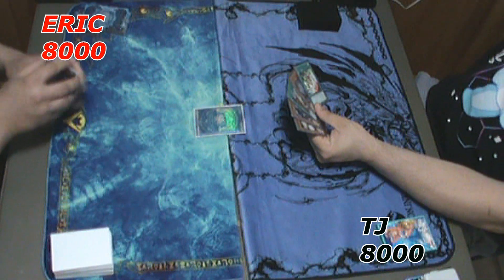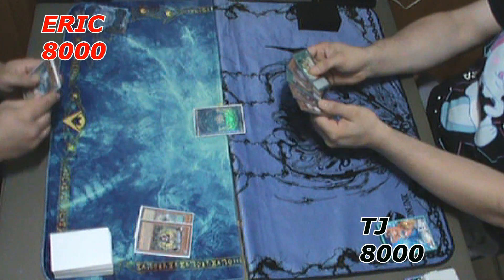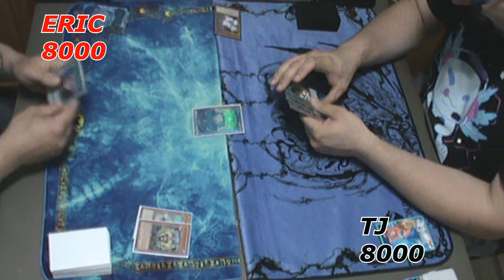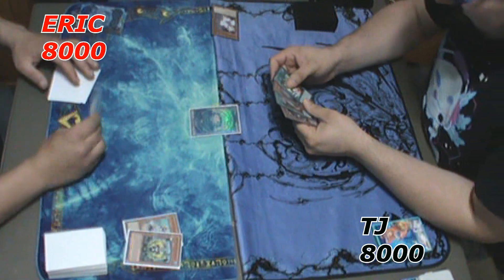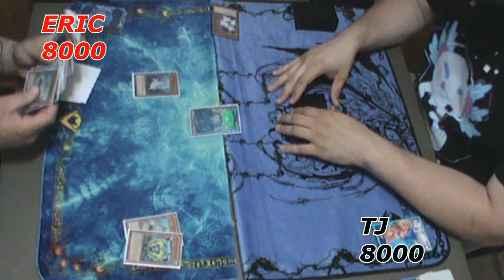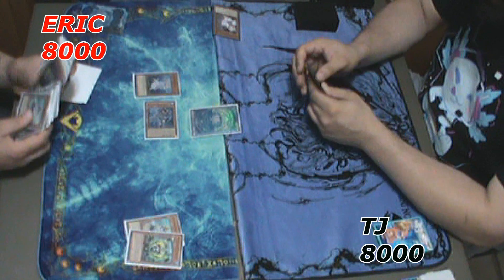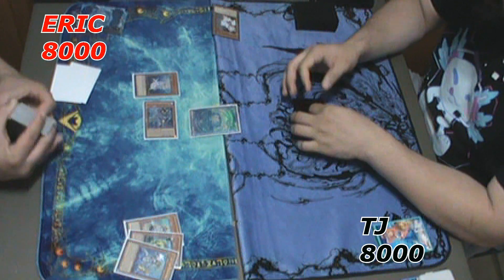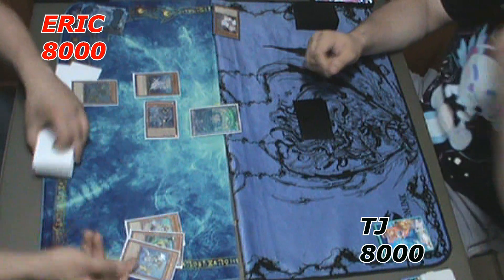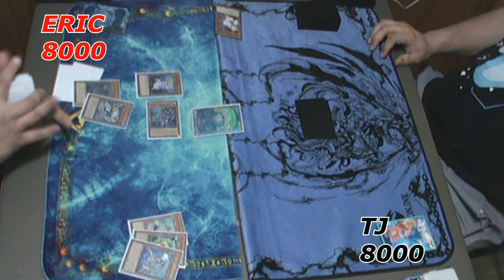I normal summon Deep Sea Diva — now you get to see basically a Mermail combo in full. I summon Neptibus, send Atlantean Dragoons, add Atlantean Dragoons. Dragoons triggers and I add Mooling Glacier. From here I Synchro Summon for 3 and go into Goyo Defender, use Defender's effect to Special Summon another Goyo Defender — that puts five waters in the graveyard. So I drop the Mooling Glacier and rip two cards from his hand.